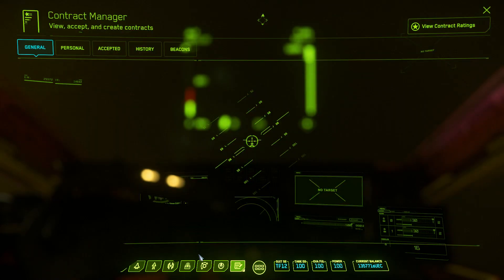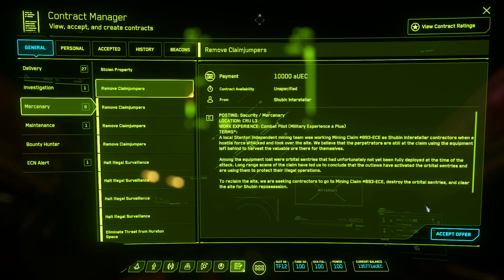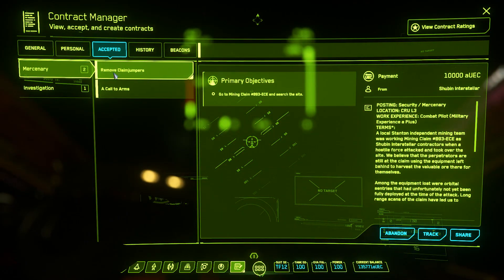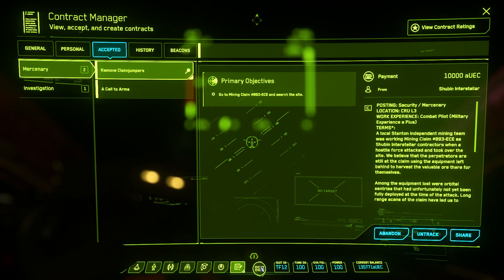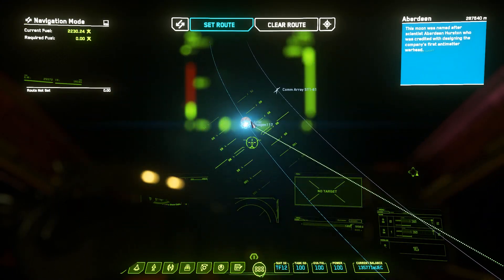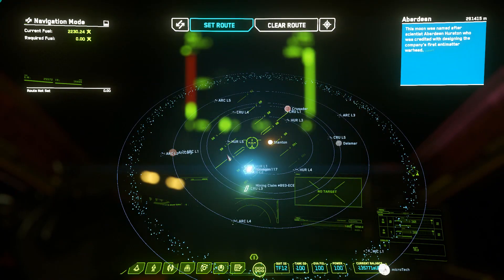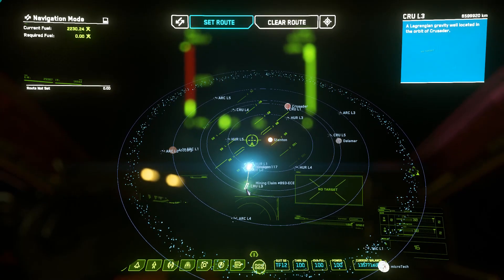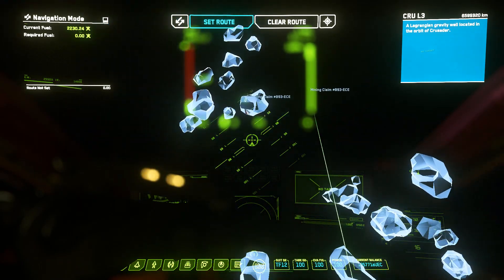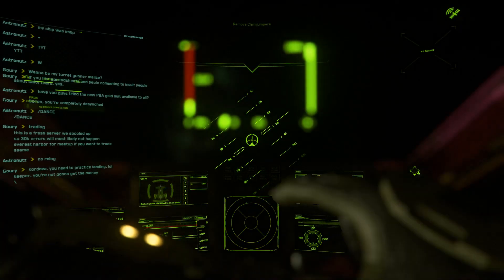Claim jumper missions will sometimes not spawn any enemies. You can tell if these missions are bugged if there is more than one marker for the mission location on your mobiglass map. If you see more than one, you will need to abandon the mission and try a different one. Before abandoning any missions, be sure to untrack them first, as their markers will not disappear from the mobiglass map if removed while tracked.